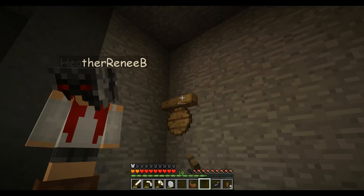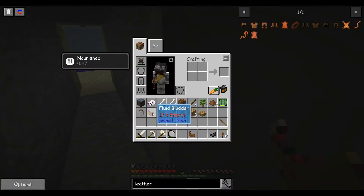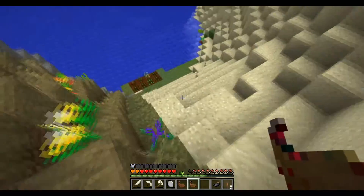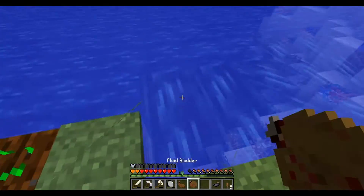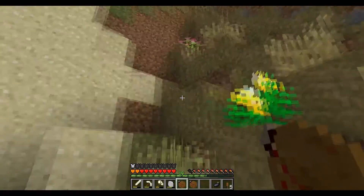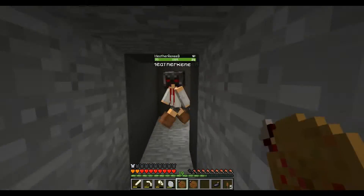I'm going to put this slab right there so you can have the lid right next to it. And I'm going to go fill up these two fluid bladders with more water, just in case. I found the guy you guys were yelling at me about, but he needs eight ink sacs and eight feathers, and we're having a hard time finding the squid.